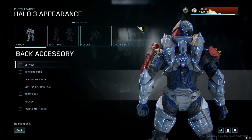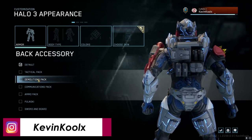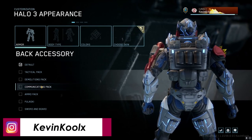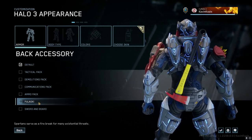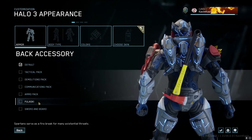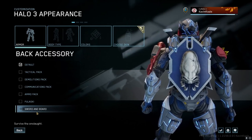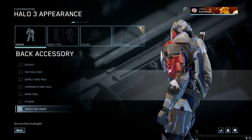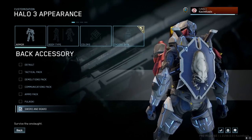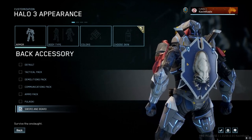On top of the cool new ODST backpacks, they also have a legendary — or now heroic — shield you can put on the back, which is really cool. They've also detached the katana from a body piece; it's now part of the backpack system, so you can have a katana with any armor set you like. Now you get more options to mess around with your character.